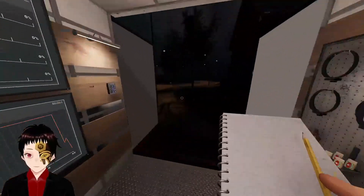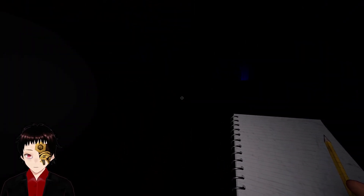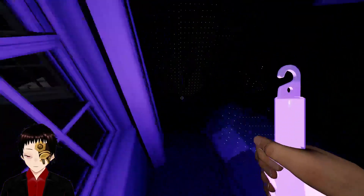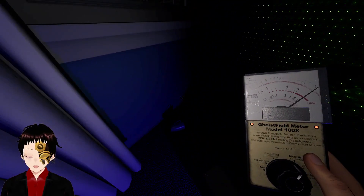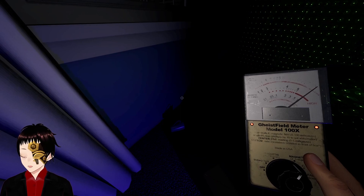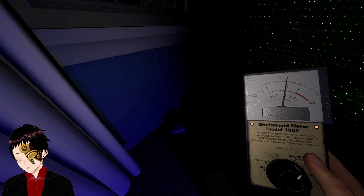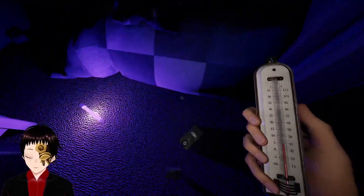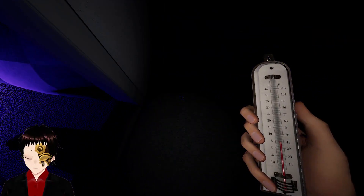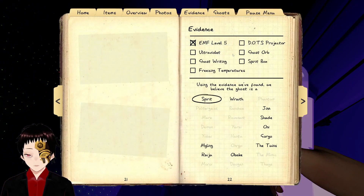Let's get another one of these. Who cares if we die. Probably not spirit box. Where are you? Are you close? I should grab this. Oh, that looks like EMF5 — sounds like EMF5. You've got to make sure it is going well into the red. See how it's going way past the 5? That's EMF5. If it just hits the 5 sometimes, that's probably EMF4. So, we have that.